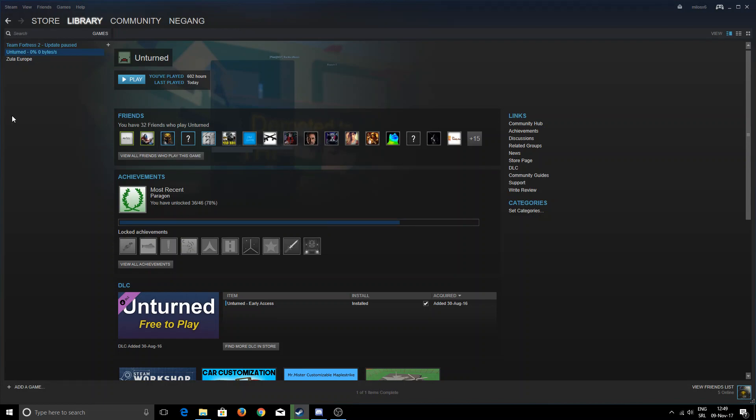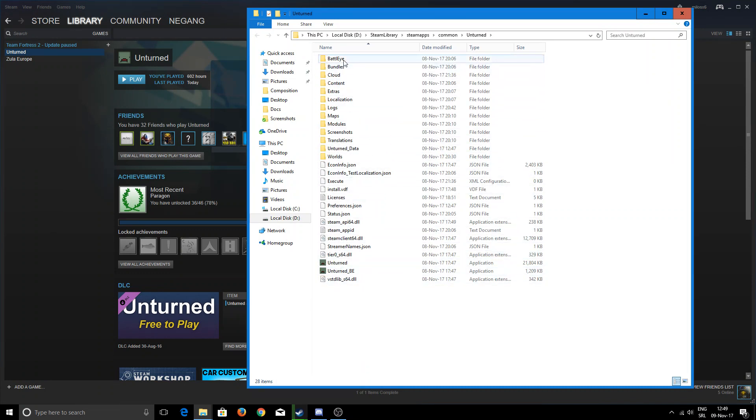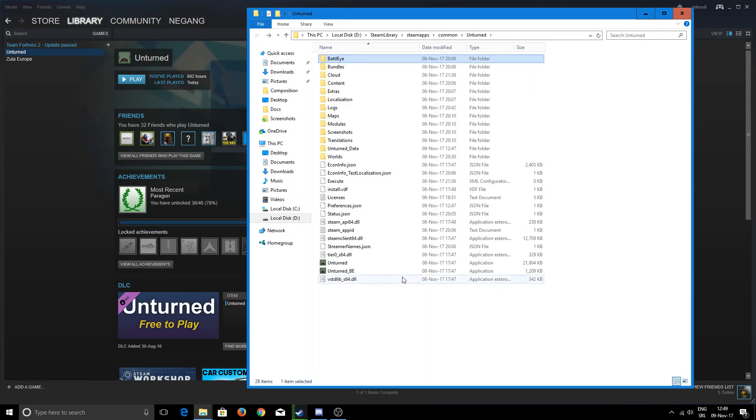Now, if you try to join a server and something pops up — like a BattlEye message — you go to Properties, Local Files, Browse Local Files, and find Install BattlEye. I already installed it so I don't want to click on it again. Just click on it — it will show something and automatically disappear. Then go back, find Unturned_BE, launch it, try to join a server and it will work.